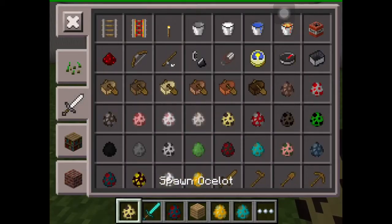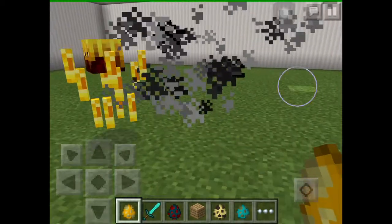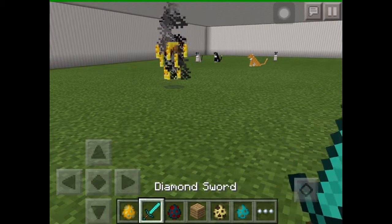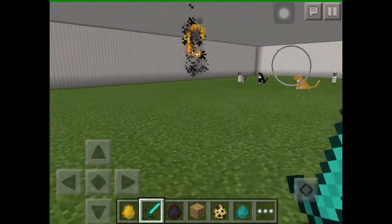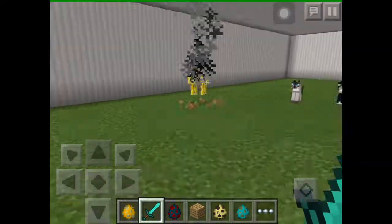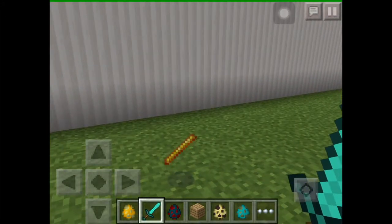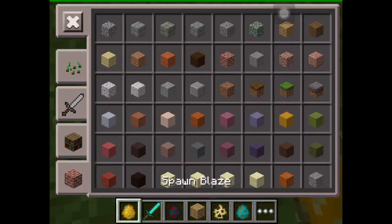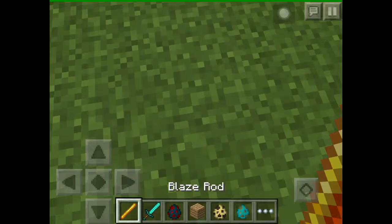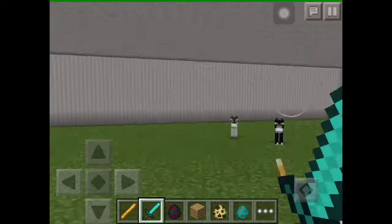The other Nether mob is the Blaze. It has a body and is very fiery — it can fly. When you hit them, they start shooting fireballs and you'll catch on fire. They take three hits with a diamond sword to kill. They drop a blaze rod, which looks like an orange stick, and it's also used for brewing purposes.